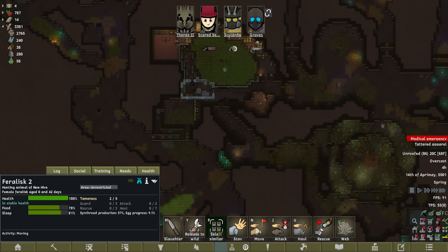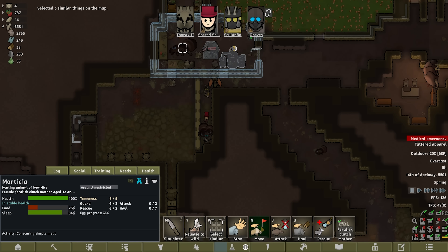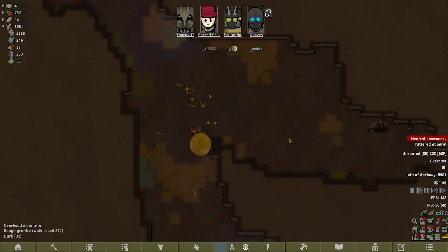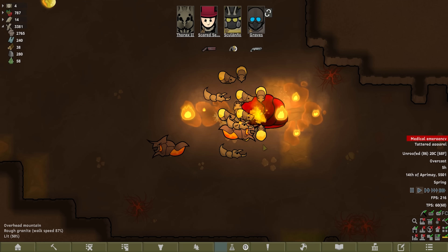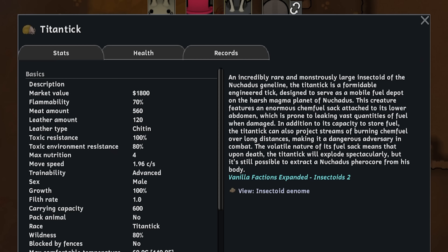We're up to four feralisks, and then there's the clutch mothers as technically a separate distinct thing. Morticia, it's not time for lunch. What are we looking at here? There's the mammoth worm. I'm so smart. They're going to fight — they're going to light each other on fire. That thing has an enormous fire breath — incredibly rare, a monstrously large insectoid of the Nechardus gene line. The Titan Tick is a formidable engineered tick designed to serve as a mobile fuel depot on the harsh magma planet of Nechardus. The creature features an enormous chemical insect after its lower abdomen. It releases fast quantities of fuel when damaged, can project streams of burning chem fuel over long distances, and will also explode when it dies. Great fucking news all round.